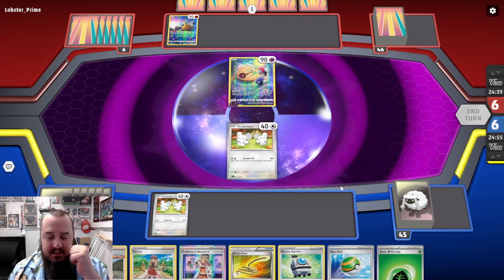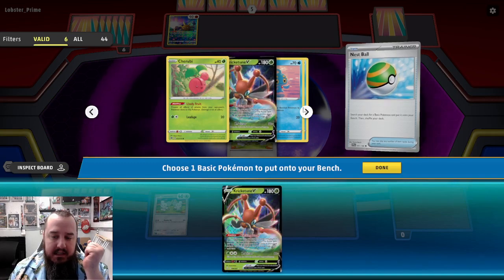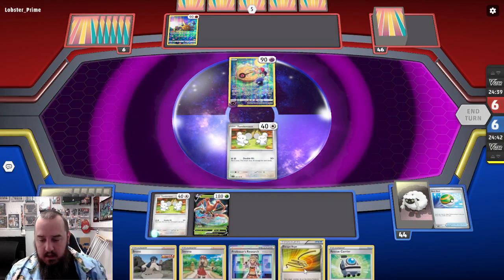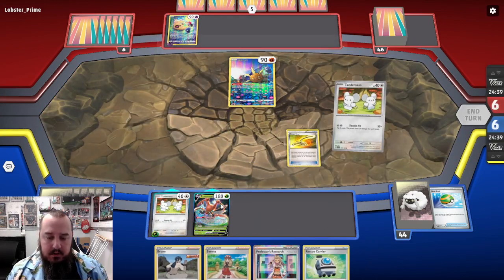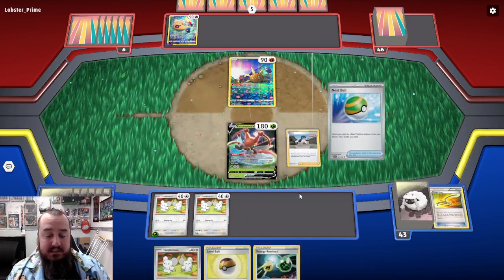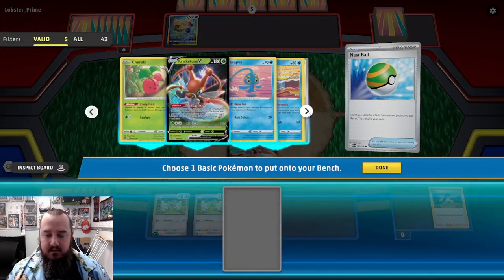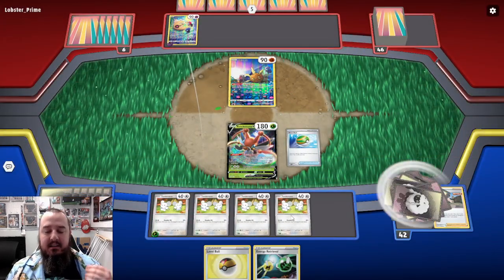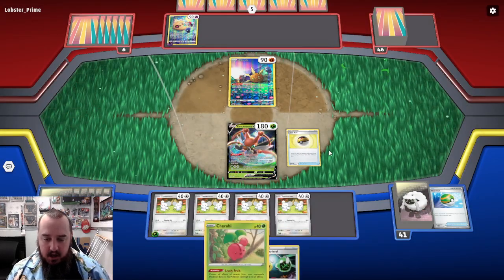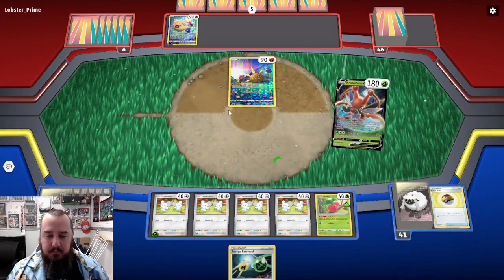Our hand just filled up to the point where we actually won't get to use Krikatoon quite how I was imagining. But we will go ahead — Escape Rope, Krikatoon into the active, and we're going to Bruno, saving the Serena and the Professor's Research for later. This hand just got so good so fast. This is how it should work, and I say that now really hoping it doesn't fail me later on. Look at our bench — full of 40 HP Pokémon. Not too shabby.